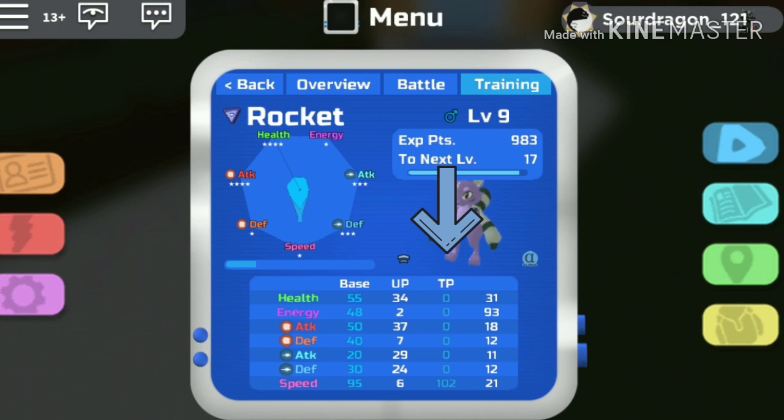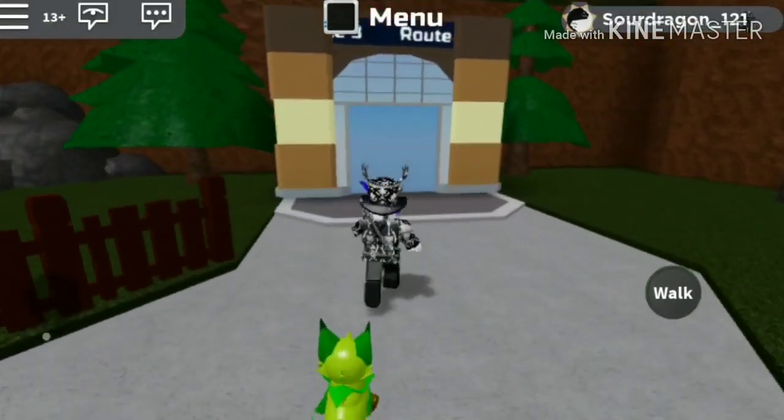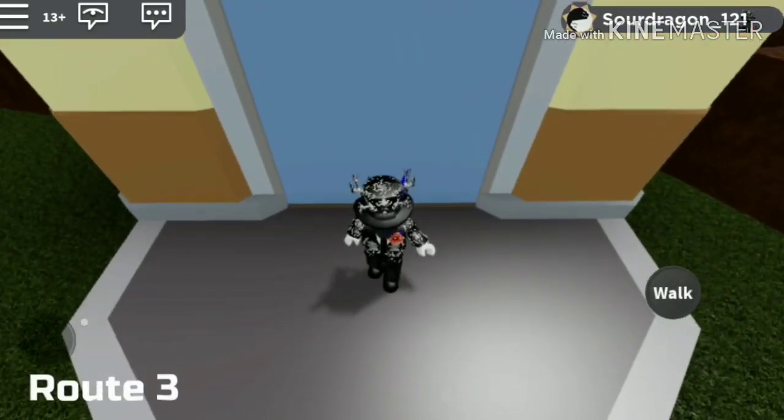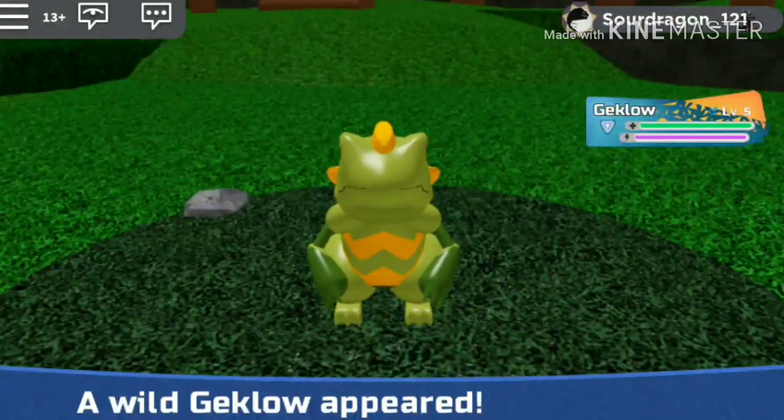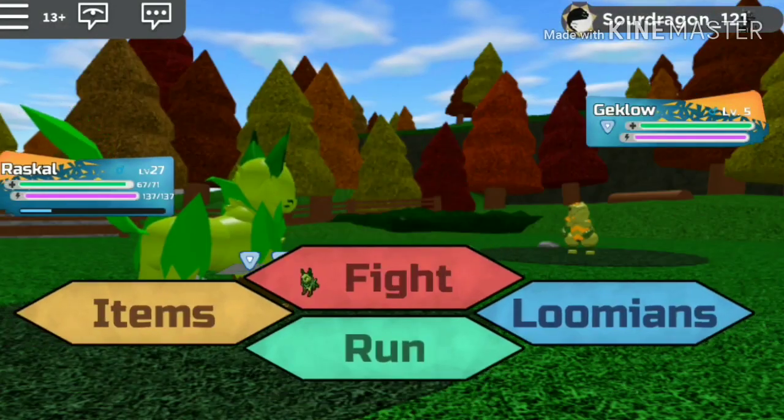Training points can be changed depending on what Illumions you fight. The best place for speed TP is just past Chesma town in route 3 — any grass patch works here. What you are looking for are twittles or kleptikes, because both give speed TP.